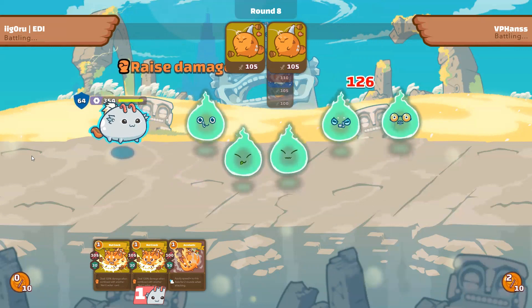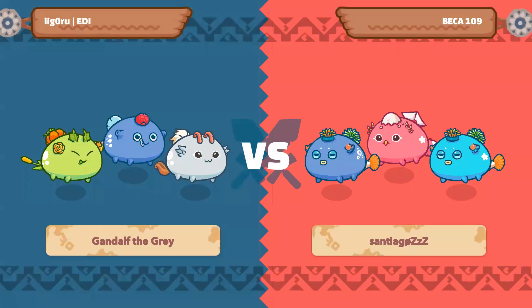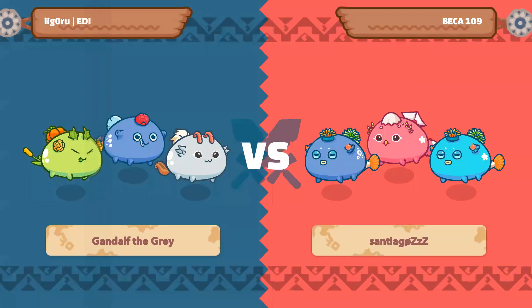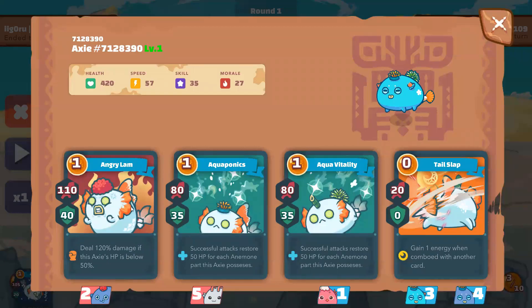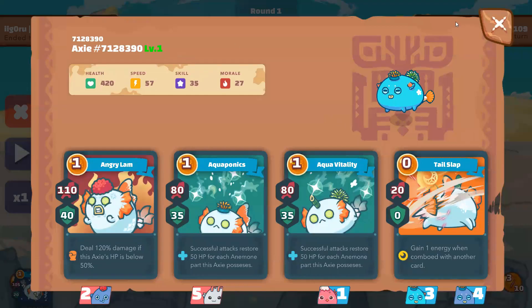For game two, I'll be facing a double anemone bird team. You guys have been asking for tips against this team, so I'll give you a couple more — don't forget to also watch my other video where I have a couple games against this type of comp. This team has two Aquas with double Anemone, Lamb and Nemo, and a backdoor bird with Hair — a pretty standard team that has been dominating the leaderboard since last season. And it's a bad matchup against mine because his bird can snipe my Aqua and all of his Axies are faster than my mech.